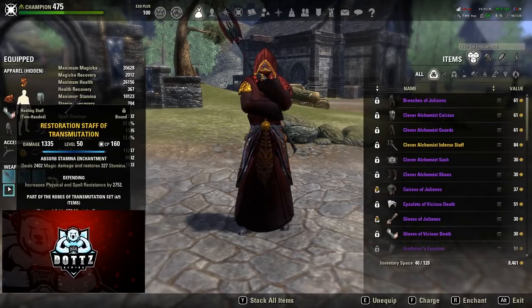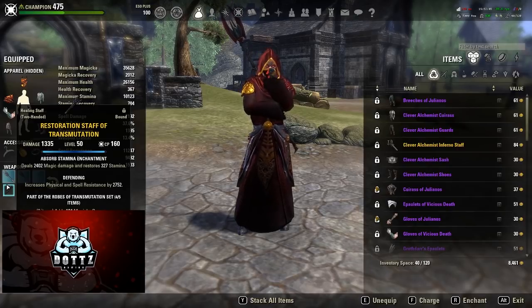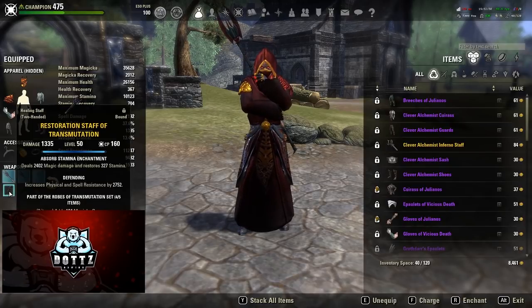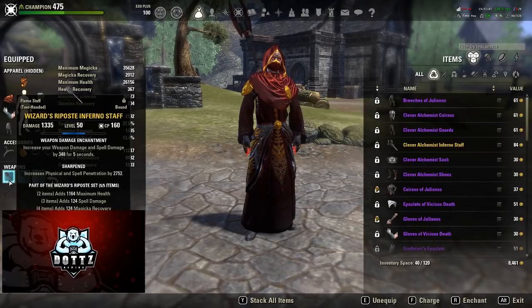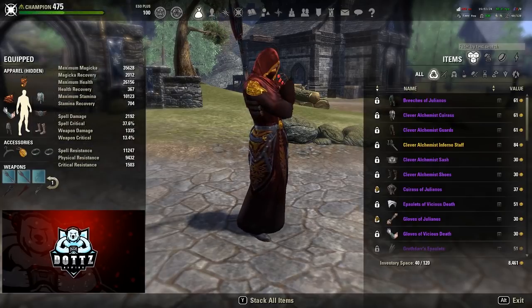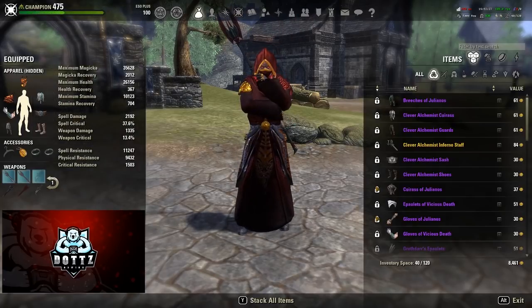For our weapon, I still use a Sharpened Inferno staff on my front bar — I think it works pretty well. If you don't like Sharpened you can go Infused; regardless, I'd still use the weapon damage enchant. The back bar trait is Defending, and the enchant on the back bar is kind of up to you — you could use cost-increase poisons for Magicka and Stamina, oblivion, absorb stamina, absorb Magicka, or shock. There's not really one best enchant for this back bar. I used to run poisons on my back bar and weapon/spell damage on my front bar.